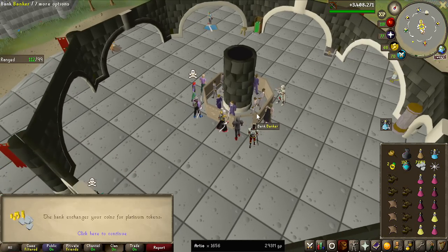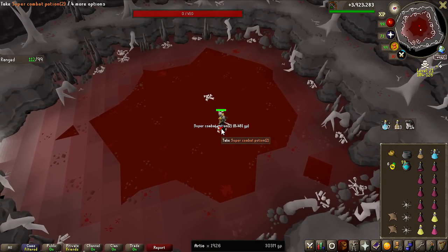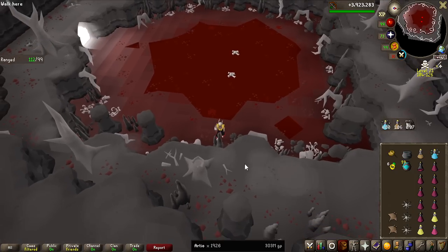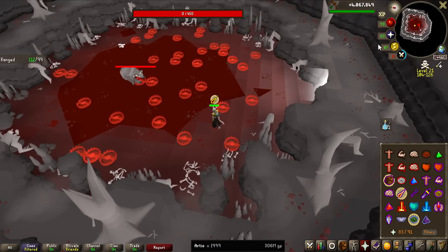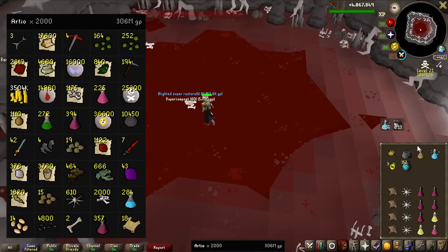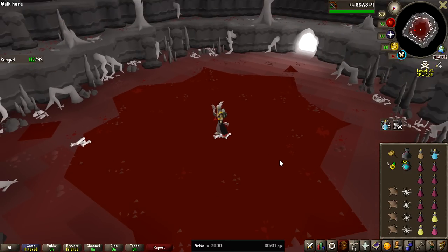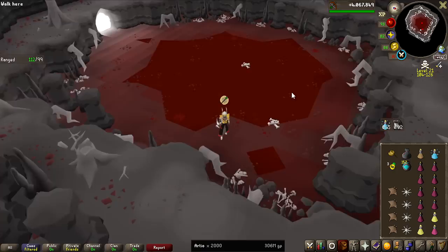I was going to stop showing the Dragon 2-handed swords because I was getting so many of them, but look at this — two in the same looting bag, within like 10 kill counts. It's time for a loot update: that is 2,000 kill count. 306 million GP, and we only have 800 kills left to potentially get the pet. Hopefully I will get it and get to keep all this money, but otherwise it's going to be a massive giveaway again.